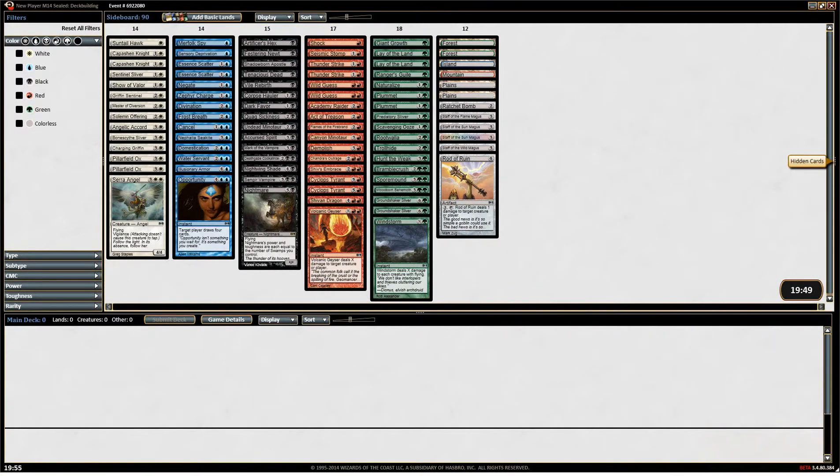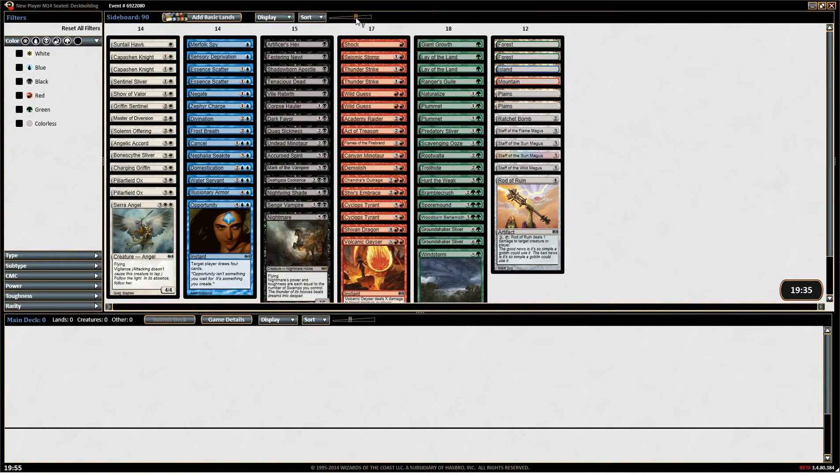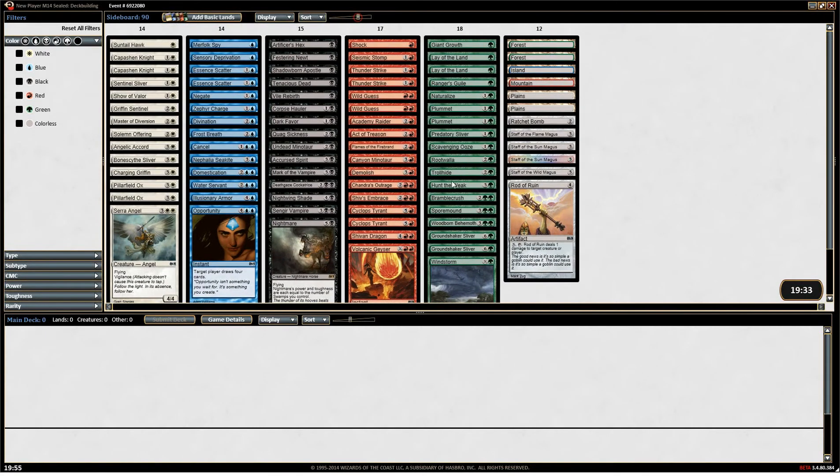And we're back, and here we have our pool. It's not as interesting as a draft in that you don't have to select the cards as you go, but we do have the advantage of knowing exactly what we've got from the beginning. So it looks like... what do we want to do here?